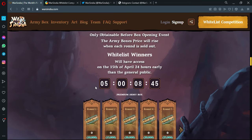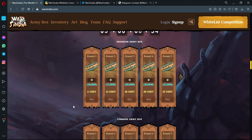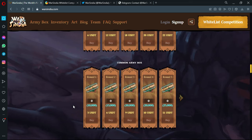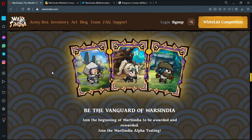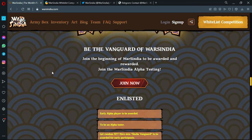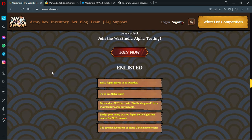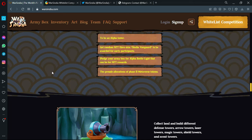A countdown shows there are five days remaining to the big event. You have rounds of the sale, each with their own price. There's the common army box — be the vanguard of Cindia.